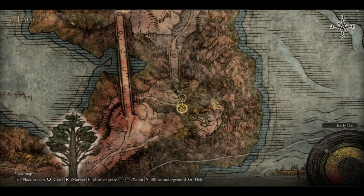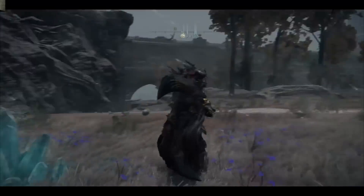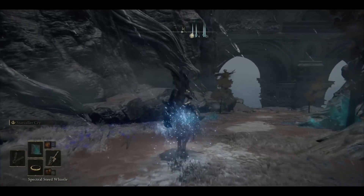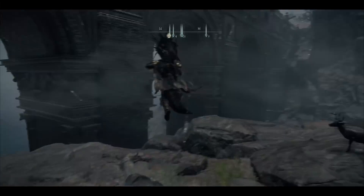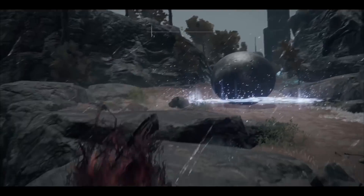The first method is a rune exploit. The location is relatively close to another farming method which gives you a thousand runes per enemy. You're going to want to go down this hill, and you'll notice something will pop up from behind you — that's going to be a boulder. What I recommend is that you use your mount to jump around it.